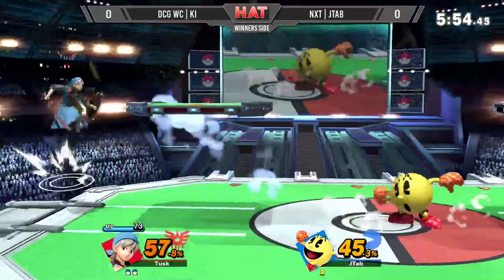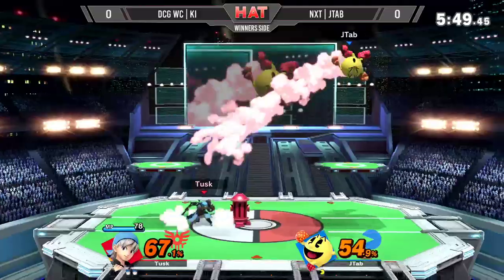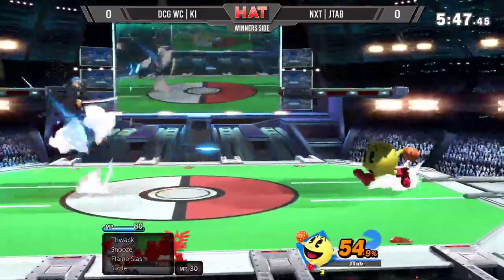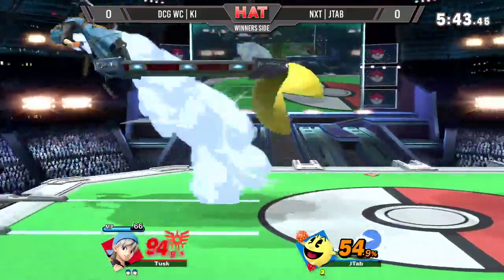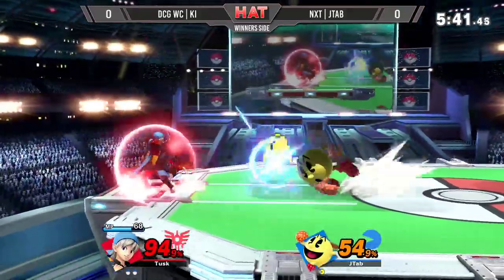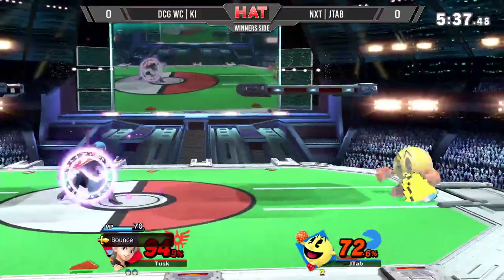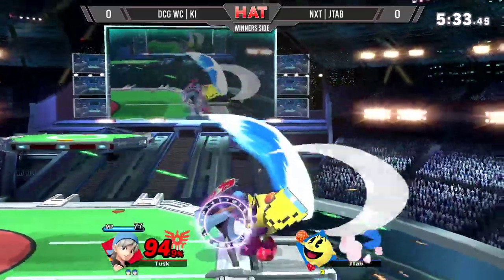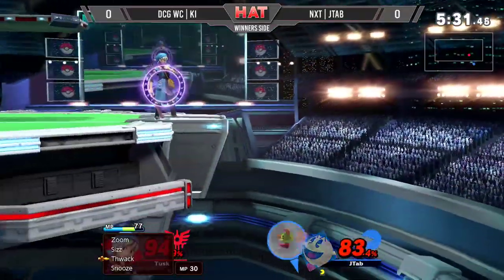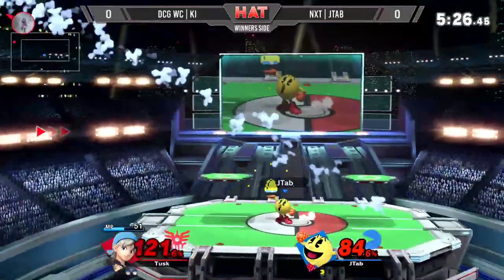Now J-Tap is really up in Ki's face, and this is, in my opinion, what you want to do against Hero. If you can't be in his face, at least throw things at his face so that he can't cycle through the menu — just really rush him down. Don't give him the time to read. Don't give him the time to charge. You really have to focus on just hitting him a lot. You don't have to hit him hard; you just have to hit him a lot.